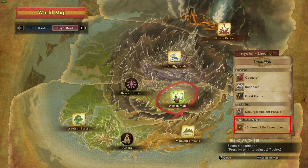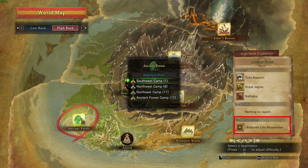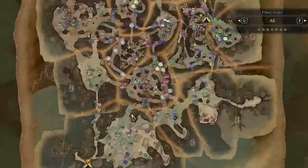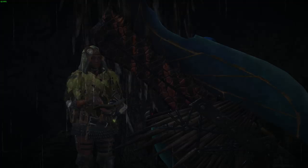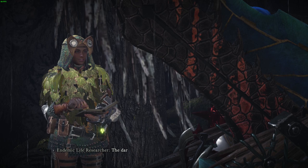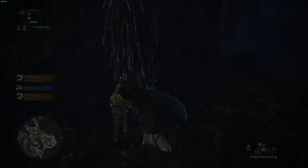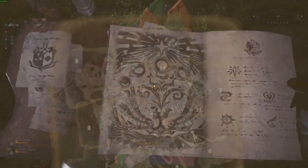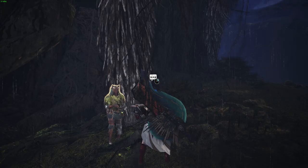Basically, if you pull up the expedition world map you can see that each of the locations has a different field researcher. If the field researcher has an exclamation mark next to their name, they have a critical bounty for you. Go start an expedition in that map, find the researcher by finding the exclamation mark on the map and speak with them to find out what the critical bounty is. For the endemic life researcher this will be catching a certain number of endemic life, and for the Piscean researcher it's catching fish. The Lunian researcher unlocks other Grimalkans to assist you in different areas. After you complete the requirements for the critical bounty, just go to the research trio to turn it in and you get your food.